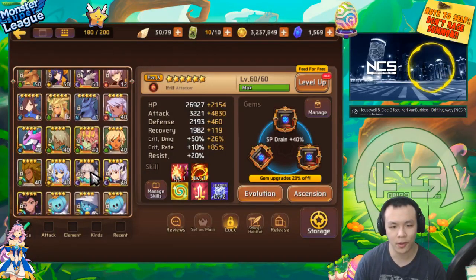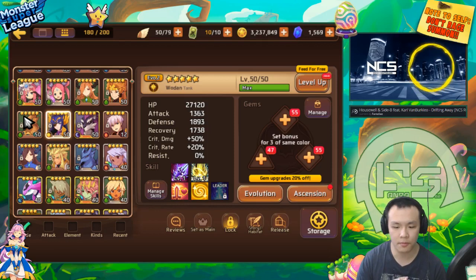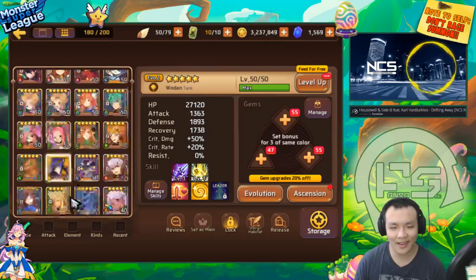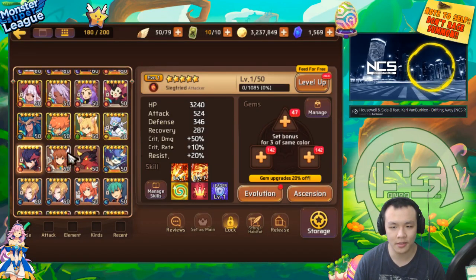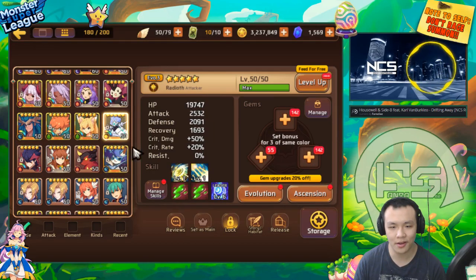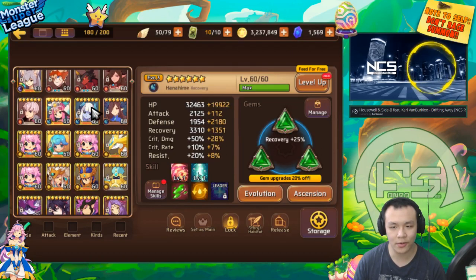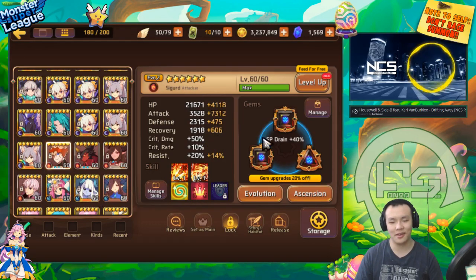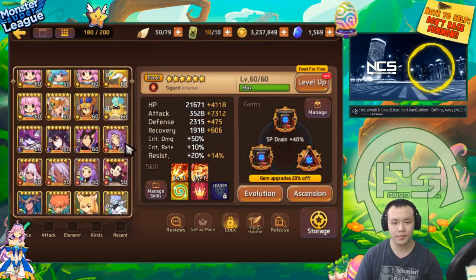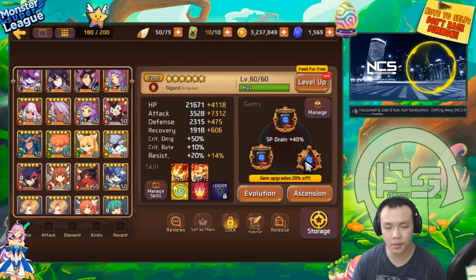I'll go over some general knowledge so if you're completely new you can still follow along. When you summon a monster, catch one, or get them born in any way, they come with random slots. Some come with double square one diamond, some with two square one triangle, some with one of each, some with no square, some with triple diamond - completely random.